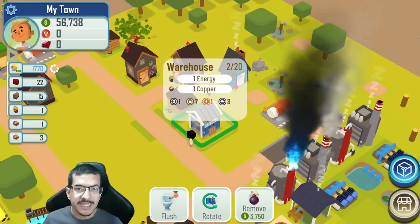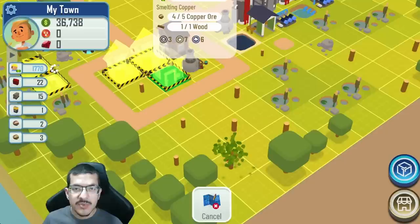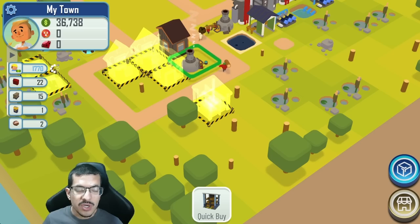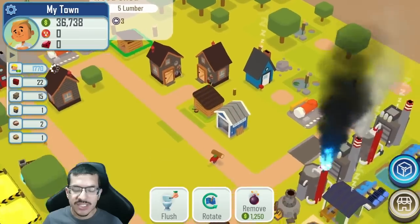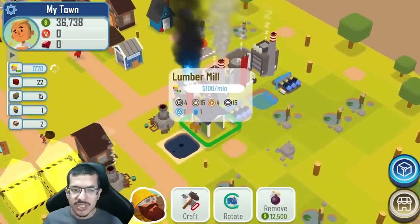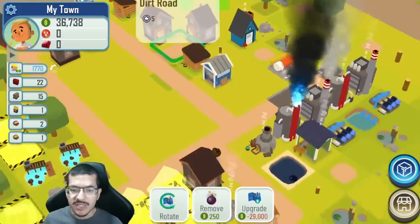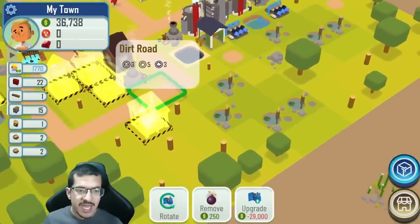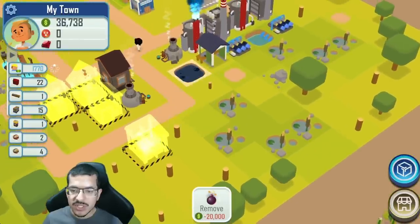With the cash from this batch of copper I'm going to build a lumber yard — it's temporary until the build is pretty much done. The lumber yard allows me to hold up to 20 wood or lumber, saving space from needing multiple wood sheds. I've paused lumber production with 15 lumber saved, which is plenty. I also have just enough cash to build one more forge.